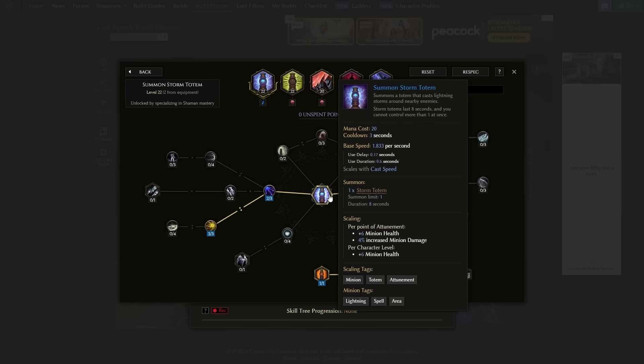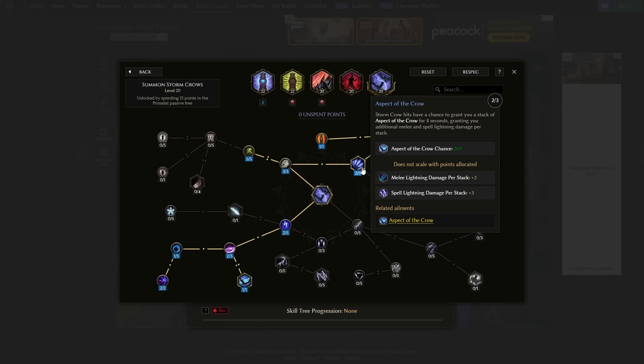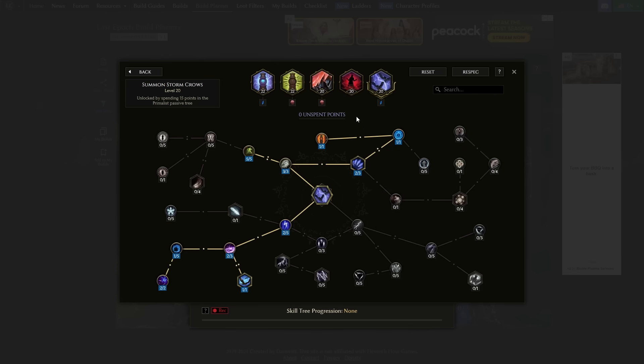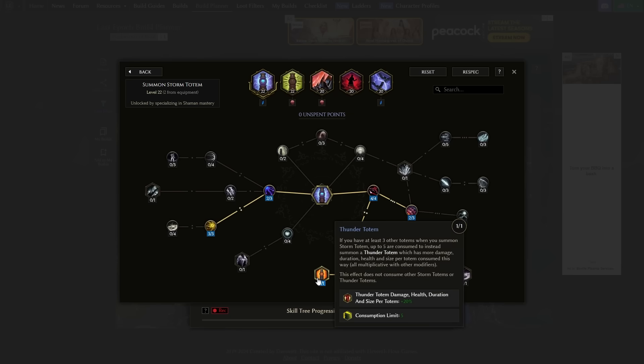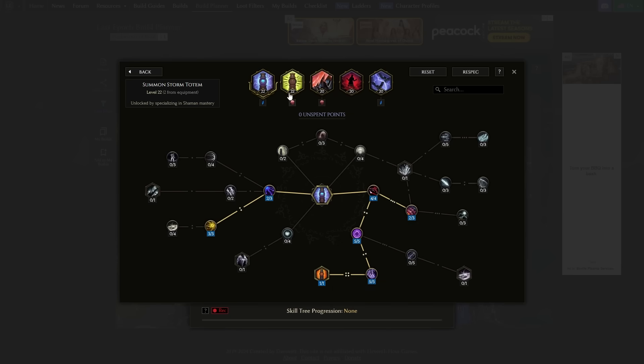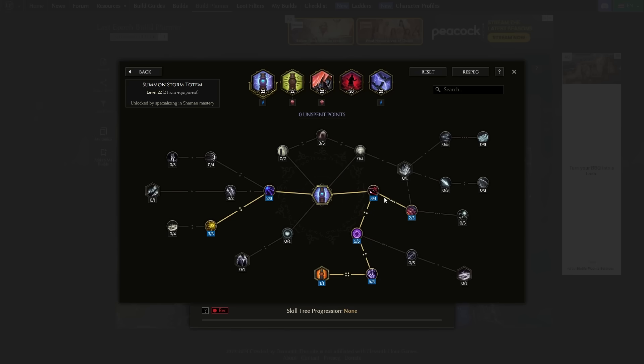The way this build works is we take one Storm Totem and utilize Storm Crows to buff it with Aspect of the Crow and Arborist. We get a bunch of flat stacks of spell lightning damage on our totem and use that to deal a very large amount of damage. We also buff it with Upheaval, which gives 15% more damage per hit for four seconds. Scaling attack speed gets a lot more damage out of it. Now we also have this massive more damage modifier from Thunder Totem, so we summon five totems with Thorn Totem, sacrifice them with Memories of Atera, get our mana back, summon a Thunder Totem, and go to town.